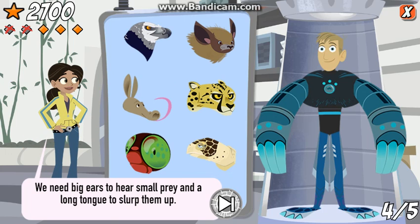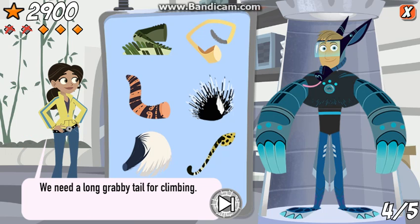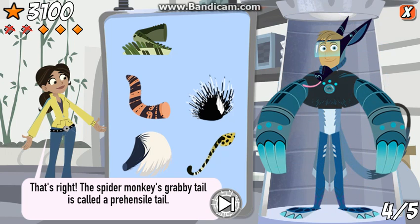We need big ears to hear small prey and a long tongue to slurp them up. That's right! The aardvark's twelve inch long tongue goes right into the termite tunnels. It's sticky, too. We need a long, grabby tail for climbing. That's right! The spider monkey's grabby tail is called a prehensile tail.